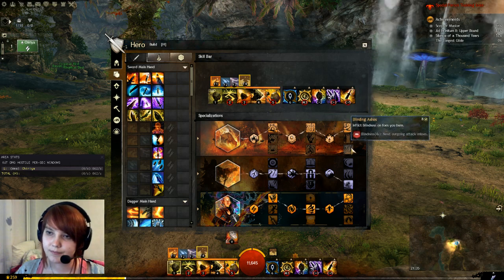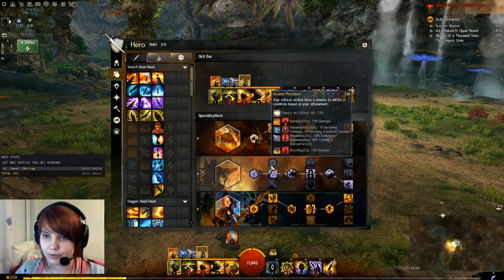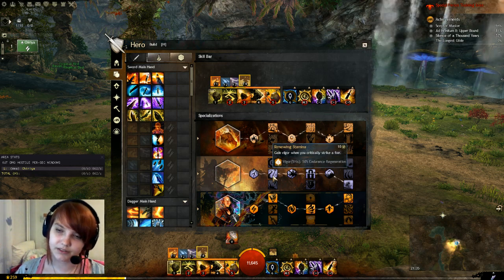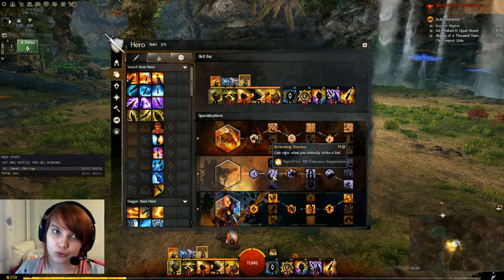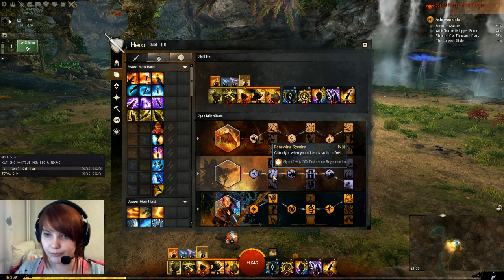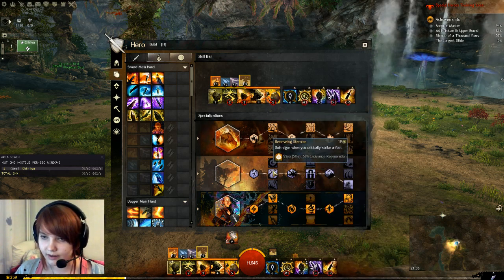For Arcane there are multiple choices. In the first line you can take Arcane Precision if your group has enough vigor so you don't have to self-generate it. Vigor is nice because another trait gives extra damage on booms — but if druids with Sun Spirit are traited, that should provide enough vigor. For golem testing we will take the vigor trait since the DPS test won't use vigor from a druid.